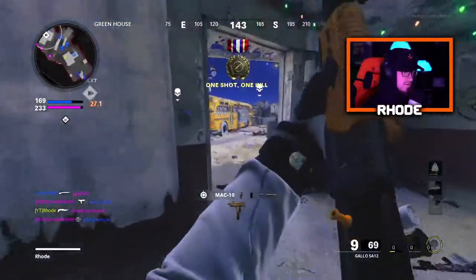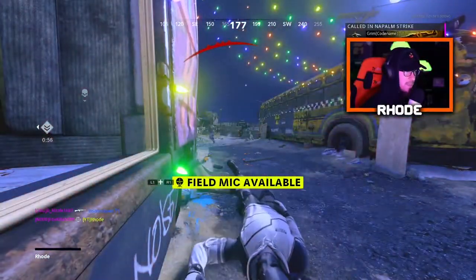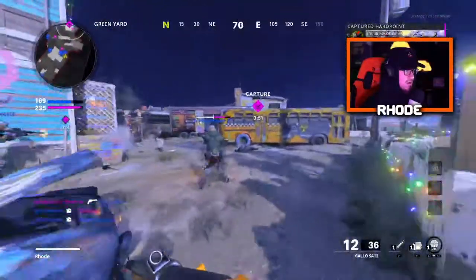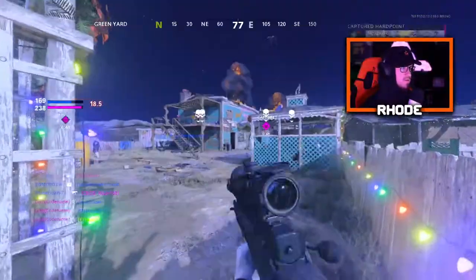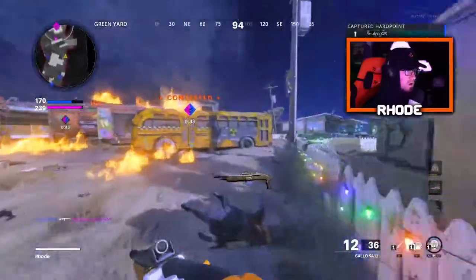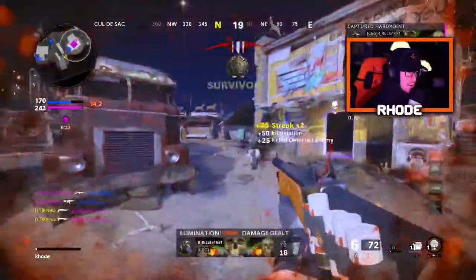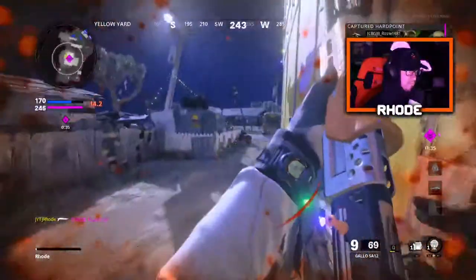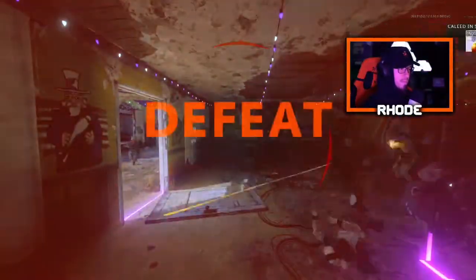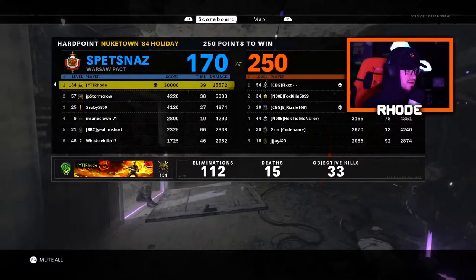I need to get on the next one. 110 kills, they're on it. We're not gonna win — what is my team doing? I know I wasn't on the hill. Look at my score compared to everybody else's. We lost, but I had 15K damage, 112 kills, and 30,000 score.